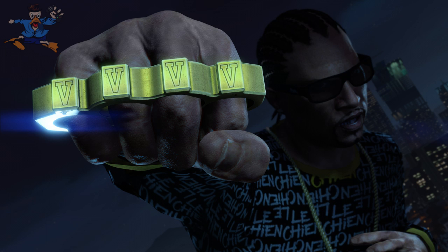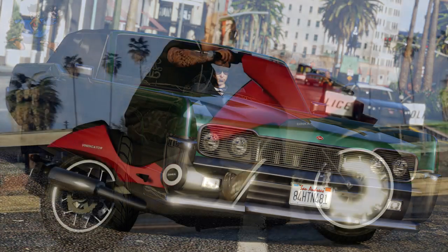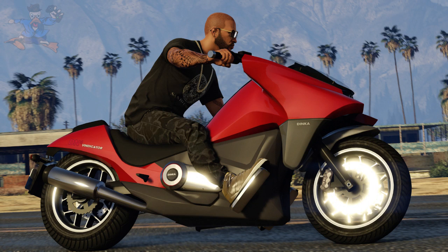Next up we have the Vapid Chino, which looks like a bit of a baller car — looks pretty cool, hopefully with a lot of tuning options on it. And then finally we have a superbike — the Dinka Vindicator. It says luxury meets raw power, and usually the Dinka bikes are quite quick. This one looks pretty futuristic and very, very quick.